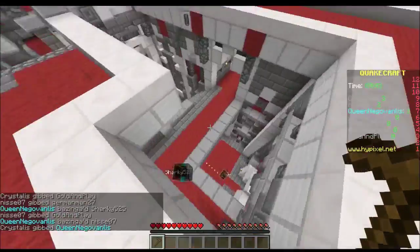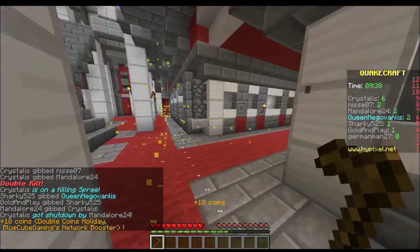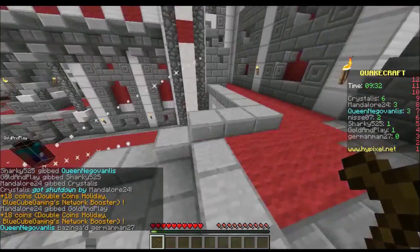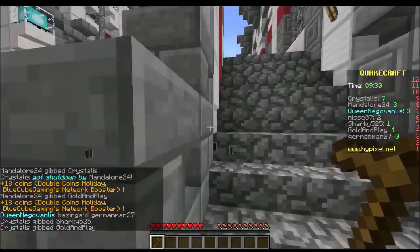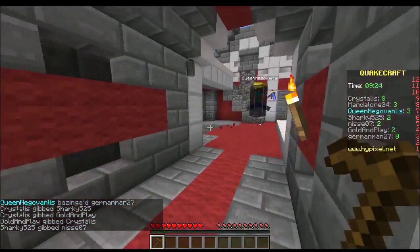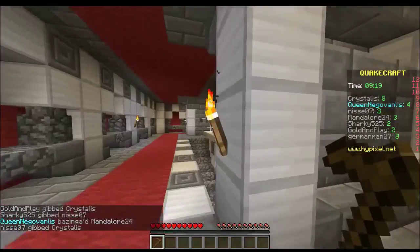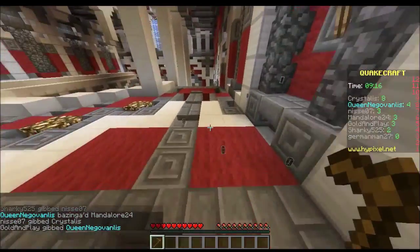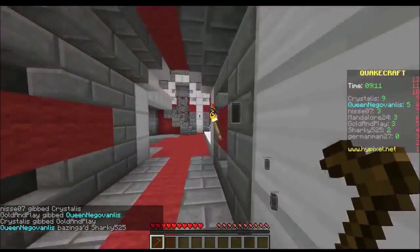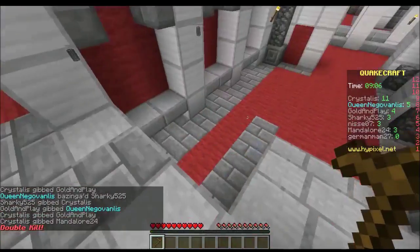Now I'm on Hypixel and using a couple of different hacks. One makes me run faster than everybody — it's pretty obvious to notice. If you see somebody doing that, you can just record them and report them. I'm also using one that allows me to climb walls — again, easy to see, record, and report. There's also one that just keeps me sprinting.